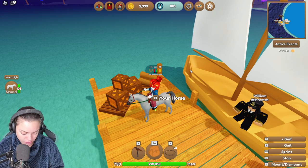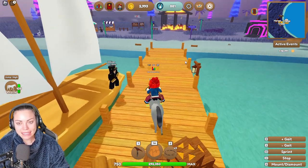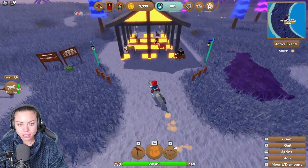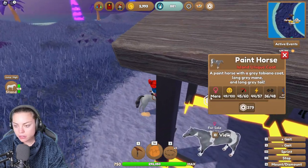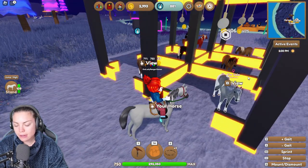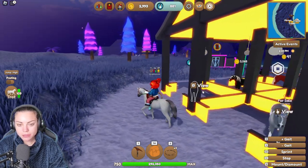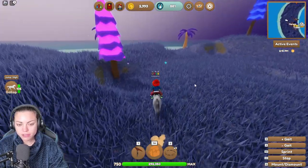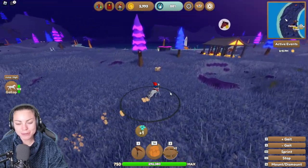Oh my goodness, all this rare stuff. This is going to be painful. Actually, that is the one I need — isn't this a grey? Grey Tobiano coat — oh, I love that. That's an island unique coat pattern, that's very cool. I like that a lot. It's a shame I can't afford it. So there's a little fjord there. We'll catch some horses as we go as well, because my funds are going to be struggling.